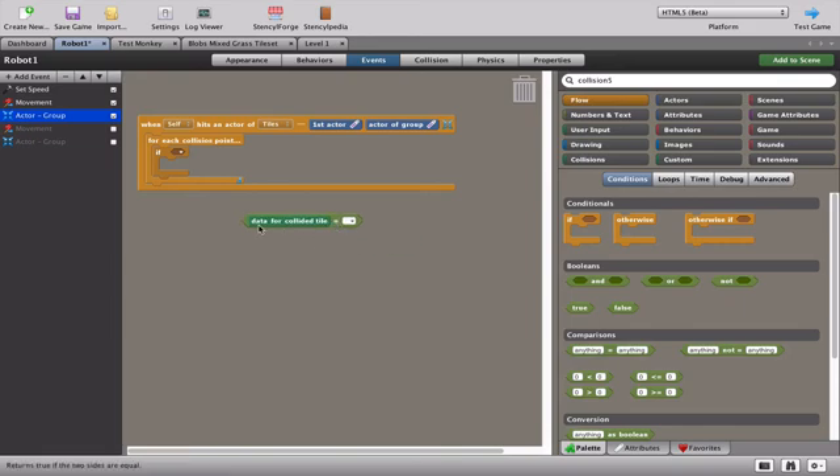To change direction we need to know which direction the robot is currently moving. We bring in two if-statements: if the x speed of the actor is greater than zero, that means the robot is going right; if the x speed is less than zero, it's traveling left. Then we set the motion accordingly. We go to attributes and set the robot velocity to minus five.